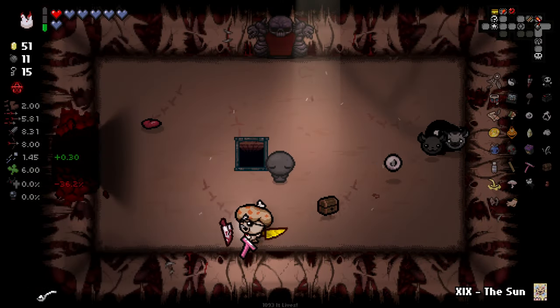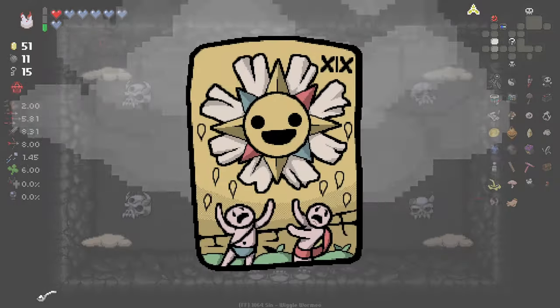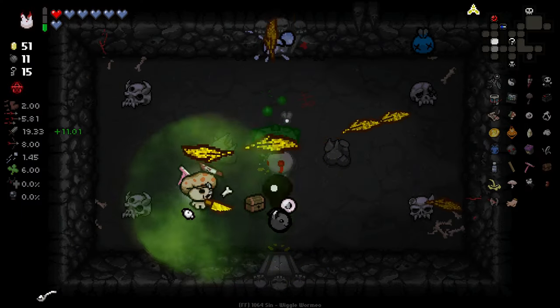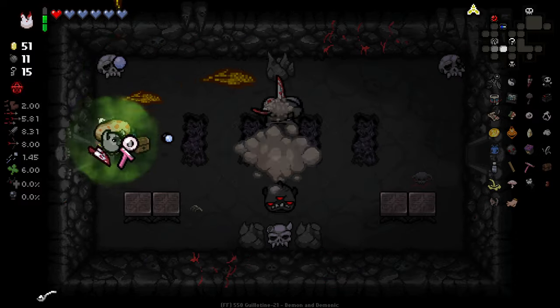Angel Wings is a good item. We're going to go down. Gotta remember to go down and I'll pop my Sun card straight away here.